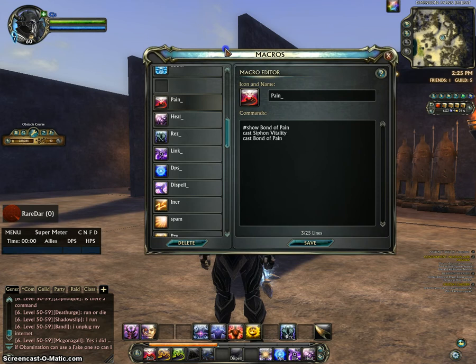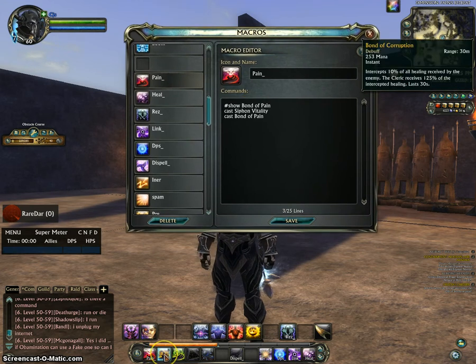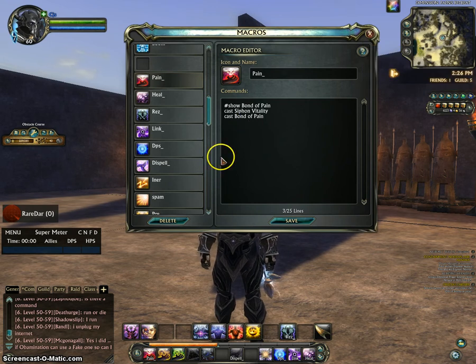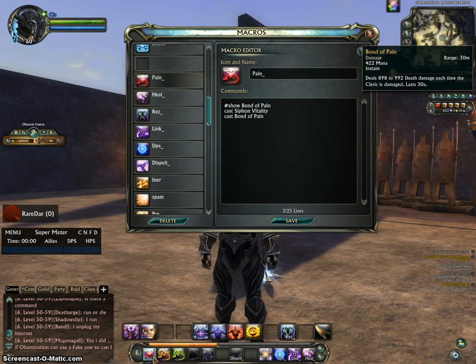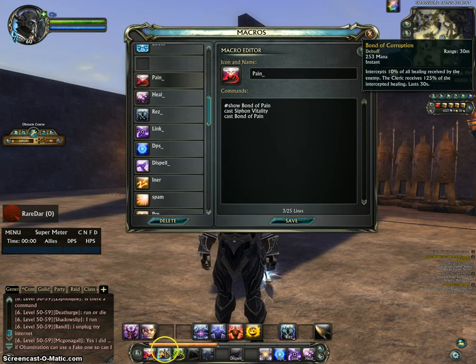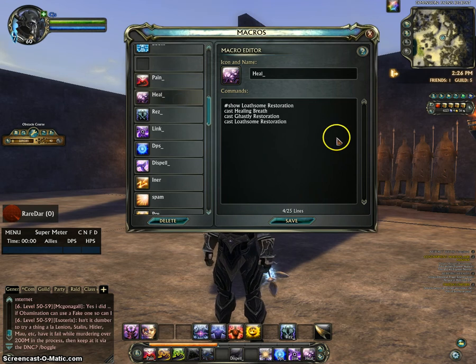One important thing the Defiler does is put bonds on the target. These bonds make targets take damage, you intercept damage, and you get healing from them — all kinds of things. The first one is Siphon of Pain, which will deal damage every time you do damage to them. That's the bond macro, and then there's the heal macro.